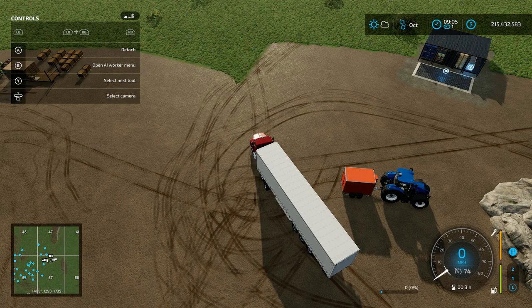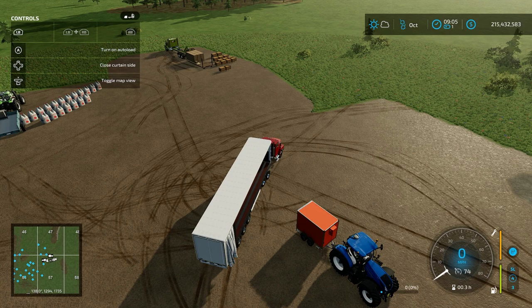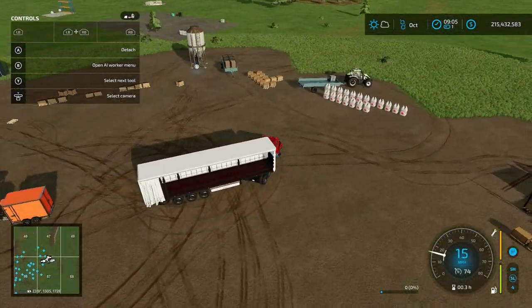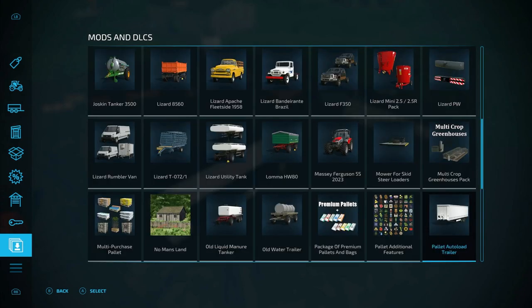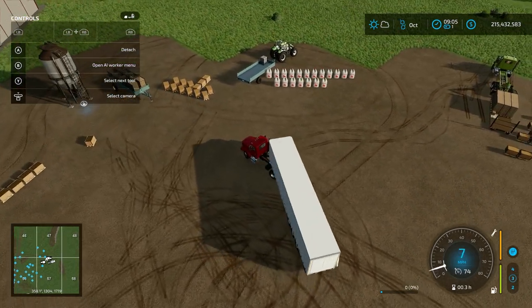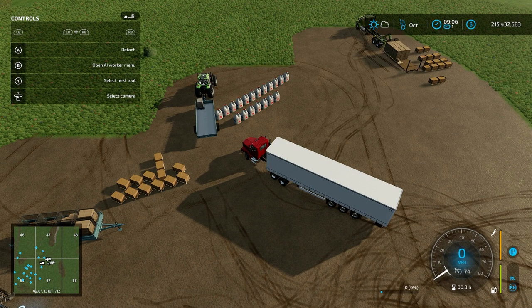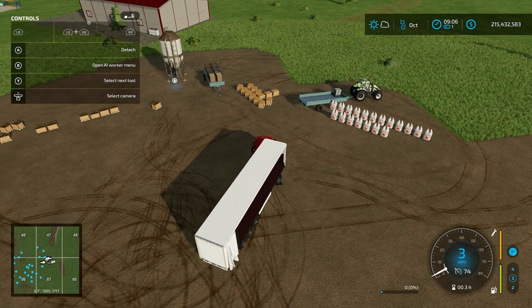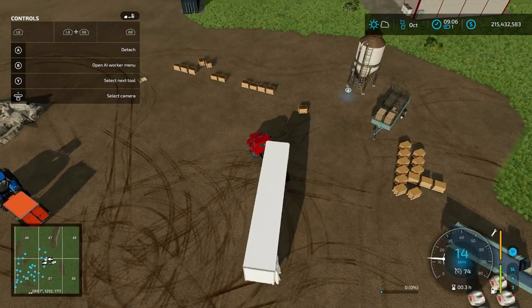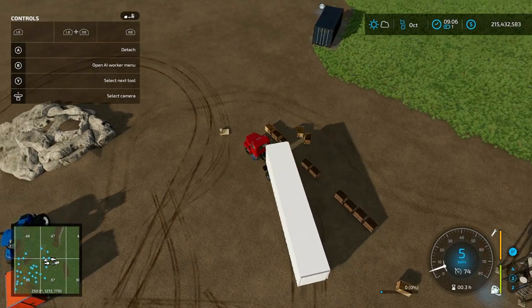All right, so now this one is the Pallet Auto Load Trailer by Adams Kong. This one has a similar feature. The difference with this one is you can turn auto loading on and off by pressing LB and A, and cycle through whether you want it on or off. Based on what it says, I believe it also takes everything. I was not able to find a precise load point for this one — let me test it out on the items I have here, which I believe is manure. Auto loading is on currently and it's not loading.